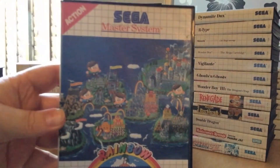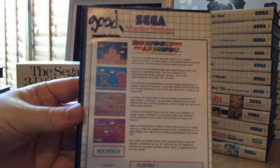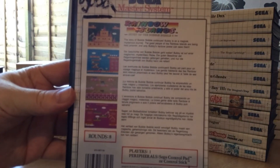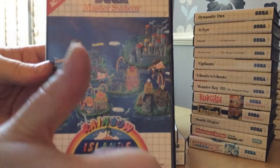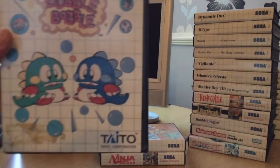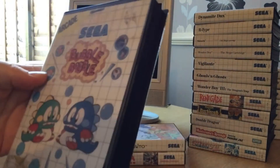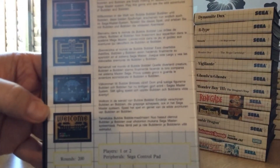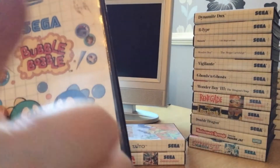Another awesome Taito conversion on the Master System, and that's Rainbow Islands. I think probably because this is the one I played back in the day, this is my favourite conversion of Rainbow Islands — thumbs up. And that moves us on to another Taito classic, and that's Bubble Bobble. Who doesn't love Bubble Bobble? A great game, and again it's solid on the Master System. Big thumbs up.